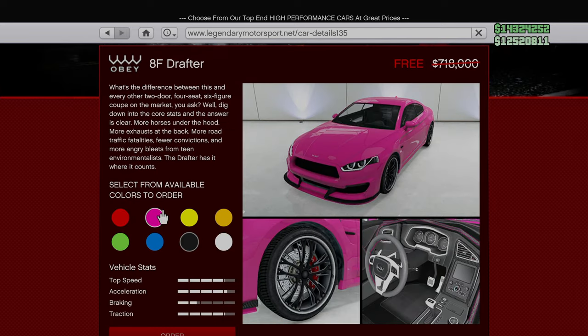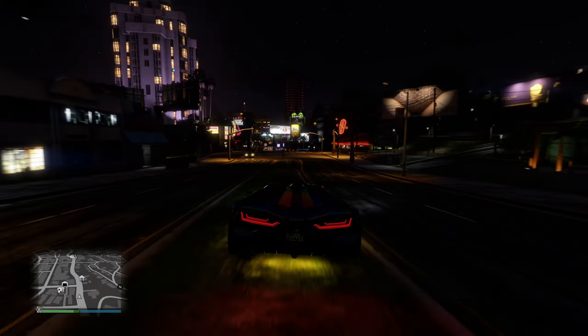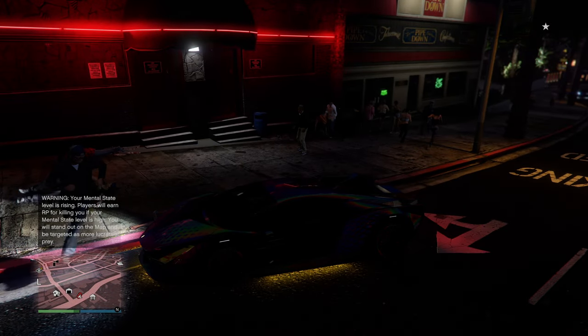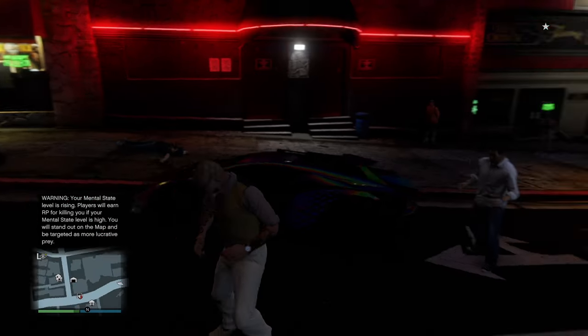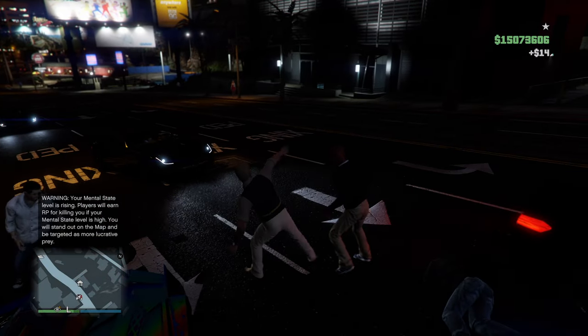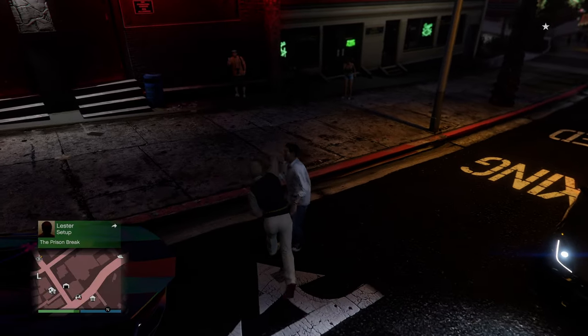Lastly, if you haven't already gotten your Obey 8F Drafter, it's currently free on Legendary Motorsport for anyone that claimed the offer on the Rockstar website — just a reminder about that. Anyway, if you have the money to spend or if you're simply looking for ways to keep GTA Online enjoyable, this week has some discounts that offer both sound investments as well as some vehicles that can keep things interesting. I've probably spent 10 million since Thursday, but I'm more than content since I'm not really sure what else I'd spend it on — and there's always ways to make it back. Hope you enjoy blowing millions and going into denial pretending you'll actually get use out of these vehicles.